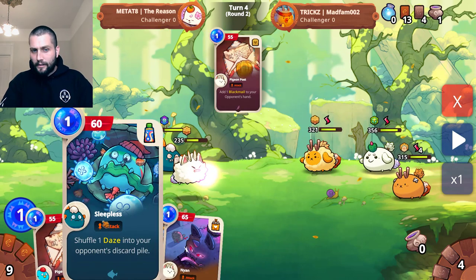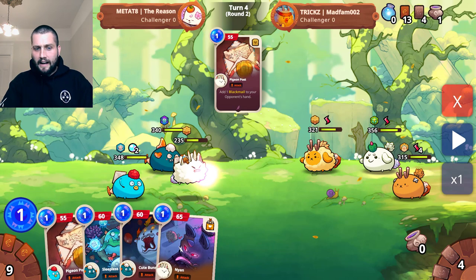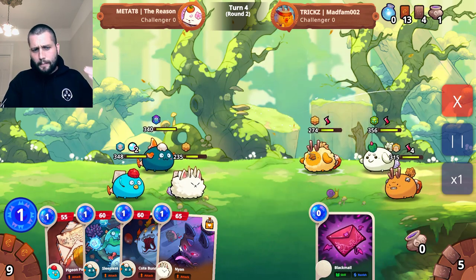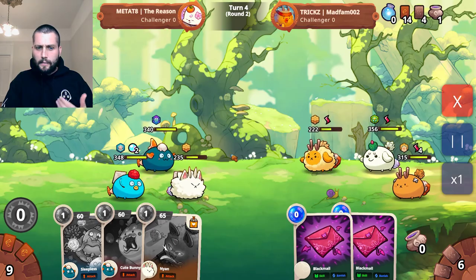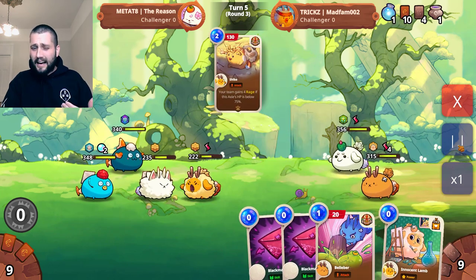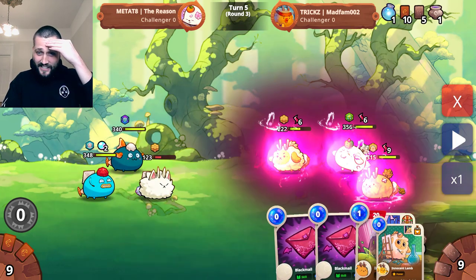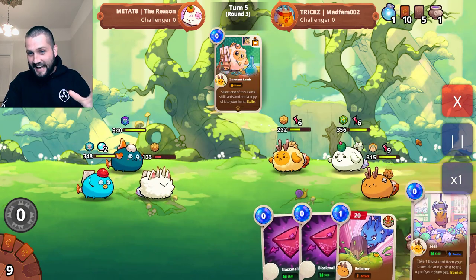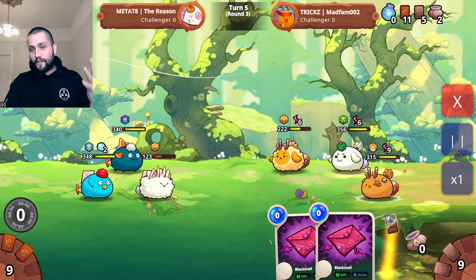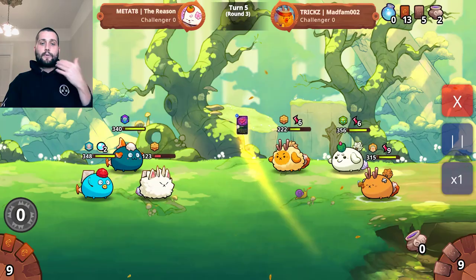What a draw for me in turn four — I have sleepless with bubbles, a really valuable card, so I have to decide between that and one pigeon post or two pigeon posts. If you're playing a comp like this against a backline reckless hunter beast or really any backline beast, you play your pigeon post. There are exceptions like Aquos with bloodlust where it's better to go through the front with high damage. He draws his Shiba and is up to nine rage stacks on his backliner, but I have those two blackmails in his hand so he's a little stumped. He plays zeal to draw a nice beast card — I think he plucked Ronan — then returns the blackmails.